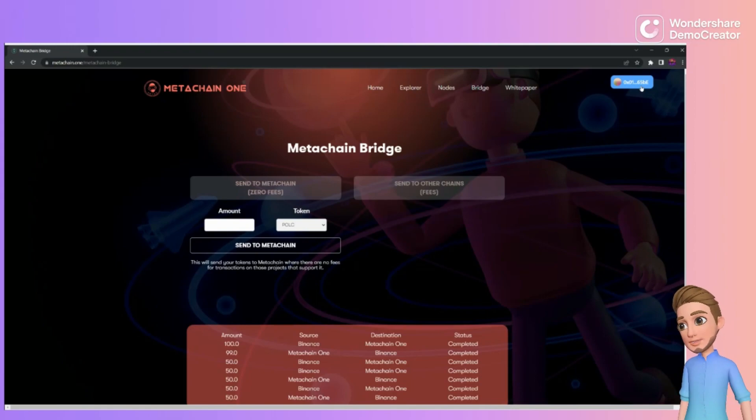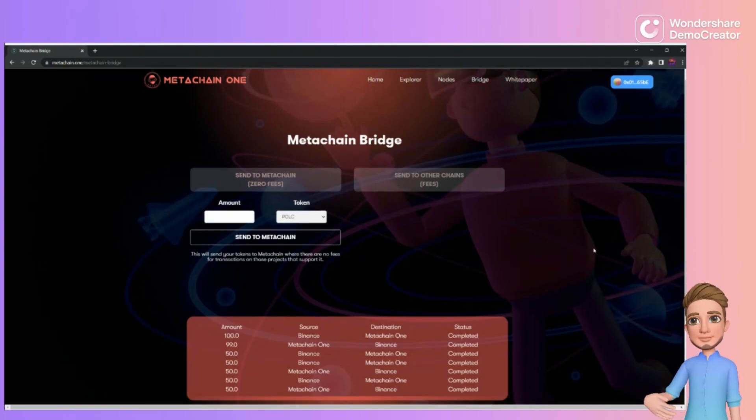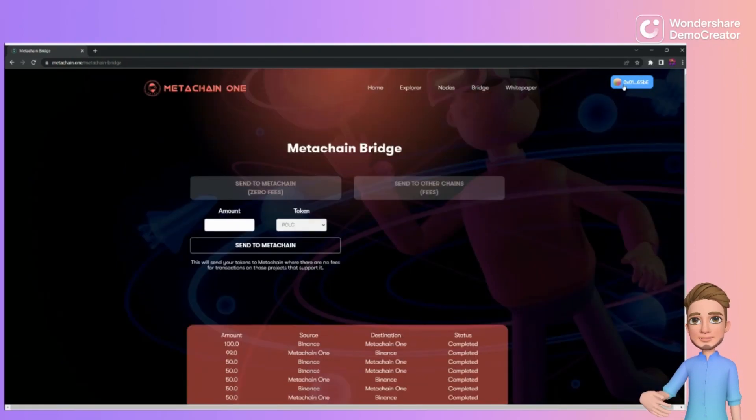Remember: you're going to have to pay a gas fee to get your NFTs into the MetaChain bridge or MetaChain One, and you'll have to pay a gas fee to remove them from MetaChain One. But as long as you're using the actual MetaChain One network, within that network it's gas-free — you won't pay any fees.